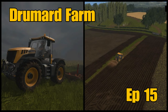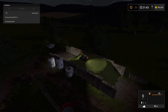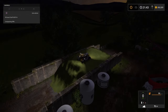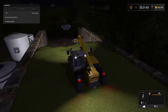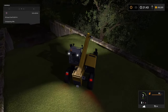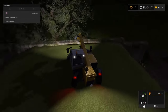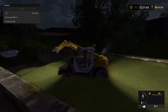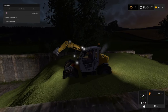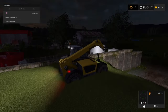Welcome to Drumard Farm episode 15 with me, Mr. Seely P. Time is getting on - it's quarter to ten. I am 99% compacted. I used the telehandler because it's quite a wide bunker silo, so I had it on full lock, spinning round and round. It was a lot easier than going backwards and forwards. I'm not at a stage yet with the farm where I've got any heavy tractors. We are compacted 100% - 853,714 litres. We'll get this off now.